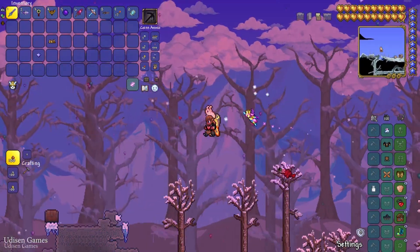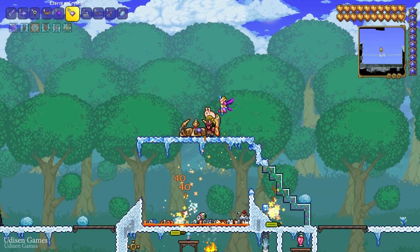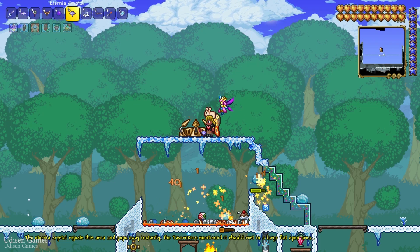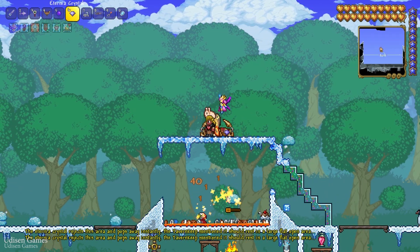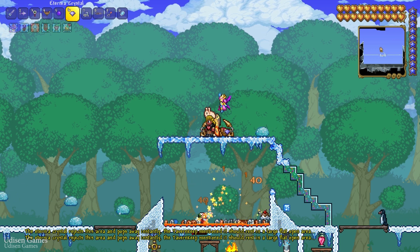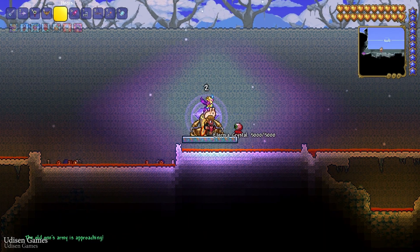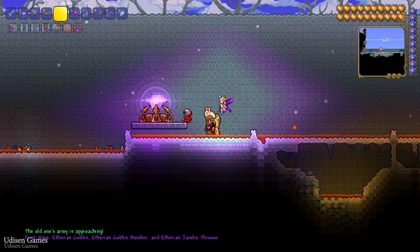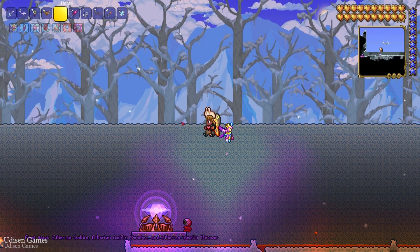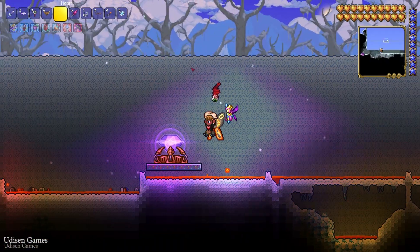Find a good place for your event. I personally prefer to go to my icy snowy farm. If we press the right mouse button with the Eternia Crystal, we see information — we need a flat, open area. The Eternia Crystal must be placed near solid blocks, not on platforms. If there is any tiny air gap, it will not work. Only after placing it correctly will the system begin to work.